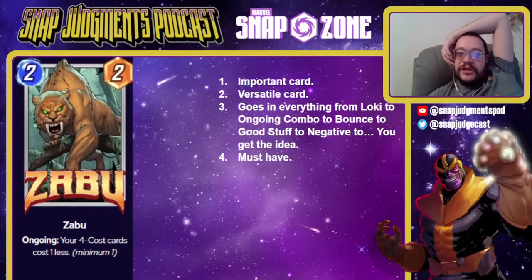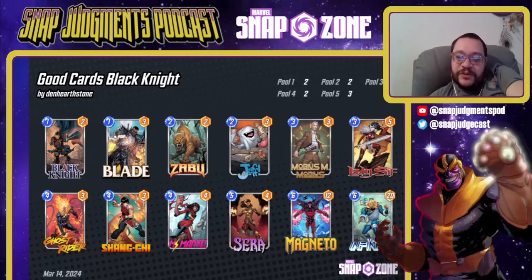Zabu is important and versatile and goes in everything — a 2-2 ongoing where 4-cost cards cost one less, minimum 1. He's one of the most important early cards in the game. The moving of Darkhawk away from him hurt him, and Thanos being everywhere hurt him, but War Machine releasing will make him better. He goes in Loki, ongoing combo, bounce, good stuff, negative — he goes in everything. He is, in my personal opinion, the single most must-have Series 4 card. This is a good cards Black Knight list — still one of the best decks in Marvel Snap, super consistent, and the King of Swiss in the World Championships. It requires Zabu. Zabu works great with the Shard and cards like Shang-Chi, Ms. Marvel, and Ghost Rider. What it really does is allow you to play a 4-cost card on turn 3, which is ahead of curve, and two 4-cost cards on turn 6, which isn't supposed to happen. Also, this deck wants War Machine.